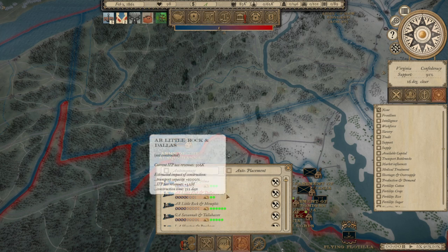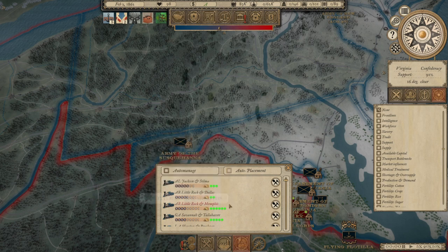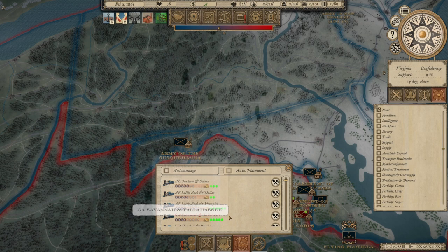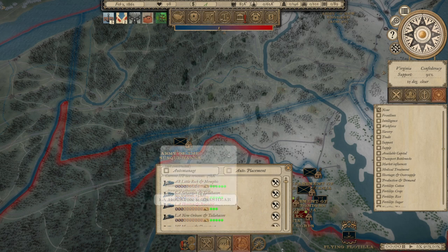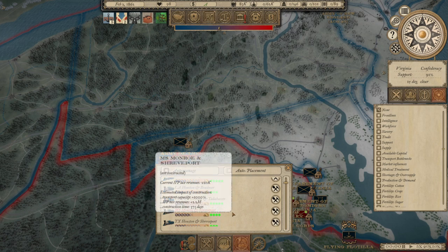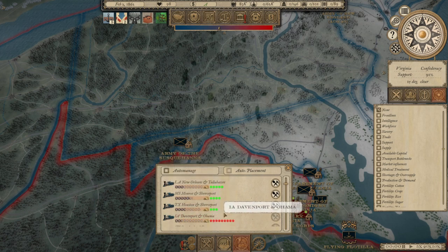Dallas to Little Rock is $3 million. Little Rock to Memphis is almost $6 million. These don't seem to stack at all based on the value of the contract. Anyway, we're starting to get close on some of this subsidy funding for railroads.